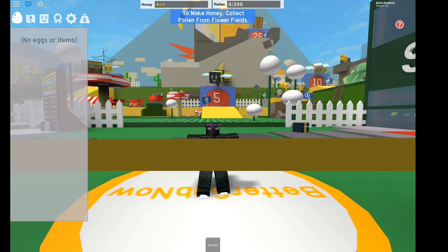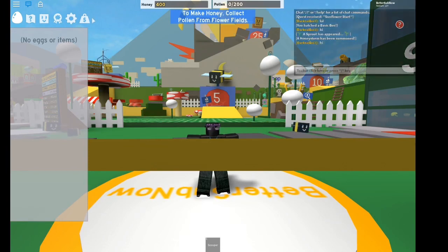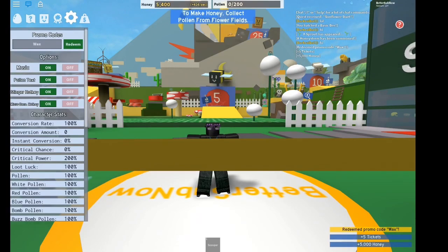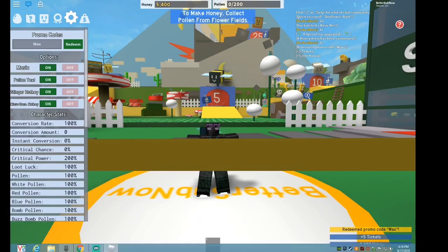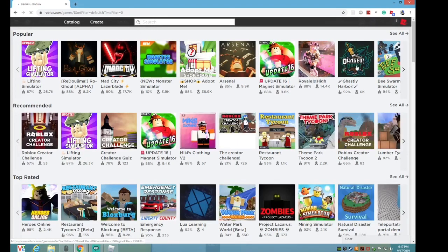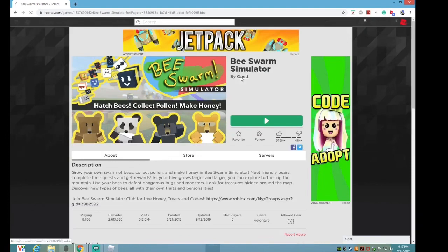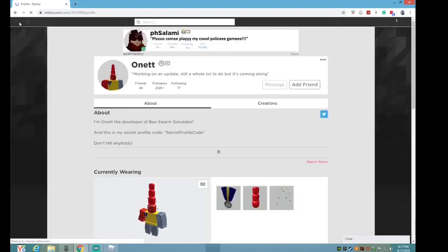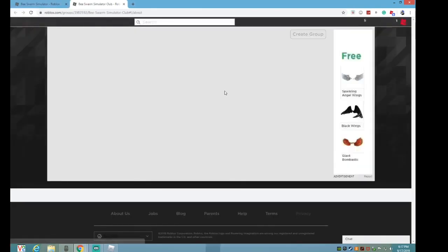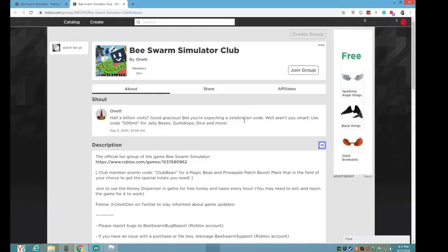So first one, you click settings and then the first code is 'wax'. Just go ahead and get some wax. So it's saying you guys really gotta go ahead and join the group. That's exactly what I'm doing to show you guys exactly what I get. So here is Bee Swarm Simulator. You have to join the group to be able to redeem all these codes.